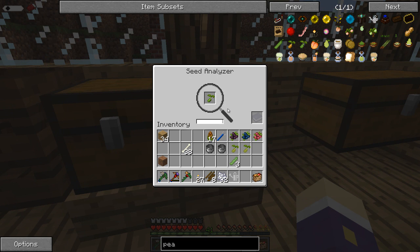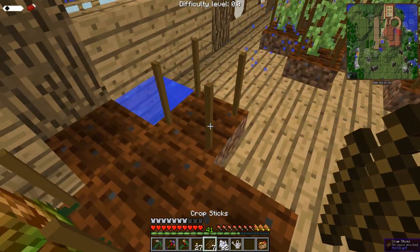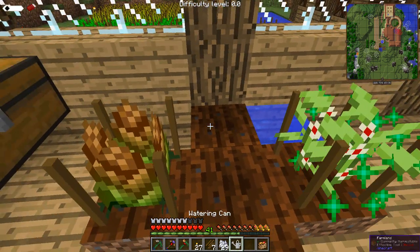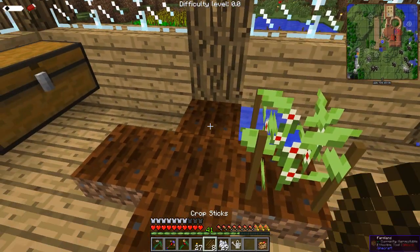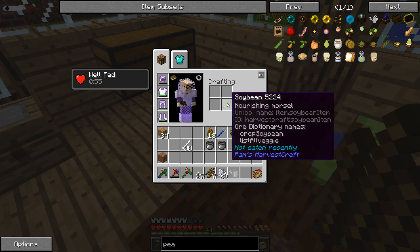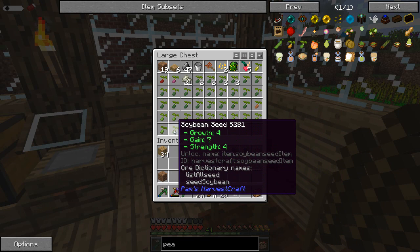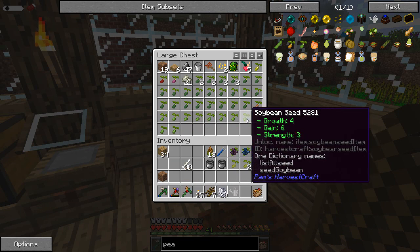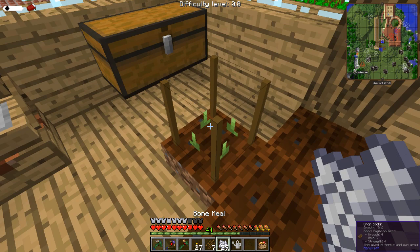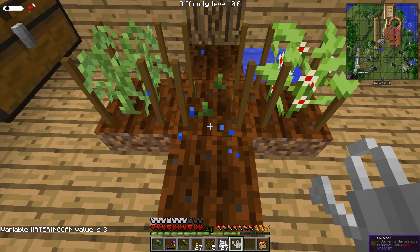So: okra seed — there we go, bone meal it up. Actually I need a soybean seed first. There's bamboo, there's soybean. I'm going to take the 4-7-4 because I can always get it back again. Bone meal that up — one, two. Then use the watering can again. Your watering can value is 3; when it gets up to 10 then we're knackered. What's this? P-seed — first time! Awesome.